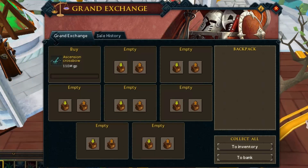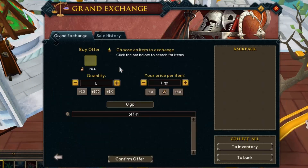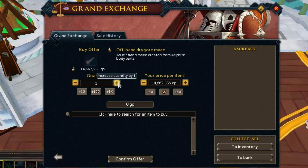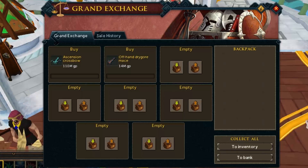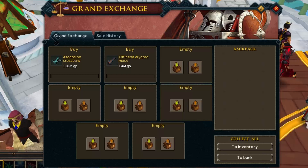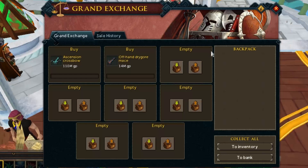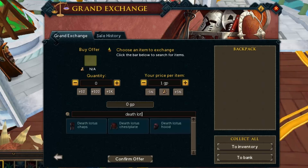I'm going to start by flipping the Ascension crossbows to get the bigger items done first. With the Ascension crossbows you can usually get slightly under one million at the moment — before you could easily get over two million, but it's been going down. If we flip all four Ascension crossbows, two off-hands and two main-hands, that's already four million. The remaining cash — about slightly under 20 million — will go into a drygore and maybe a smaller item from the FlipChat One friends chat.